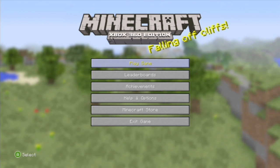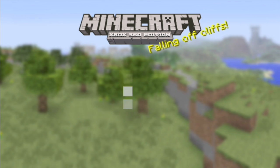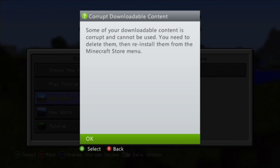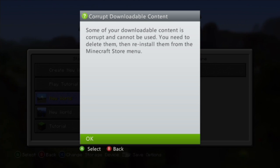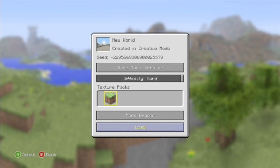The first thing I have to say before I show you all the features is I've had only one bug, and that is this right here. When I updated Minecraft, it corrupted some of my downloadable content — those are SkinPak 5, 4, and Birthday SkinPak. They have disappeared. I don't know what happened, but other than that, I have had no problems.